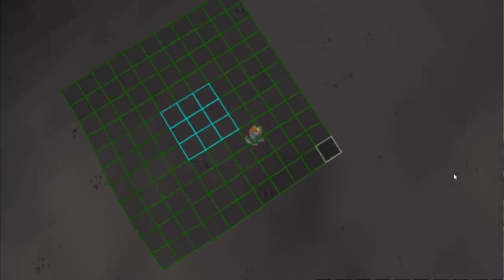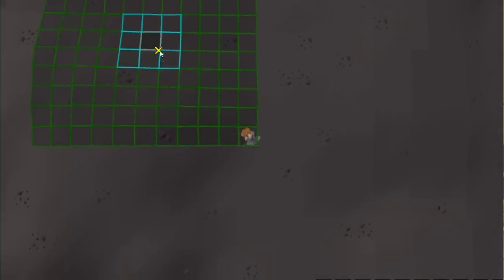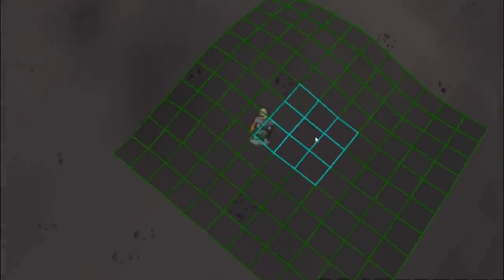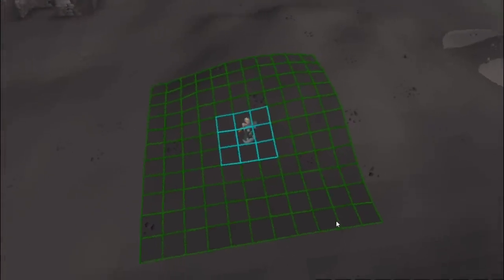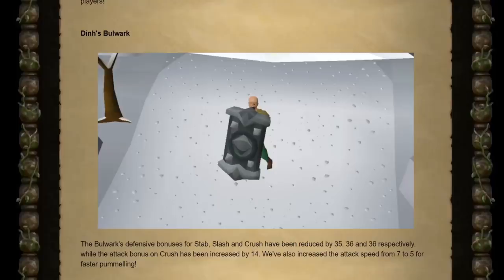That defense reduction would kind of make the bulwark a bit useless, so people kicked off - they said they don't want it nerfed into oblivion without making it useful for something else. So this is what JageX has done to the bulwark, and it is insane - pretty much there's no other word for it.